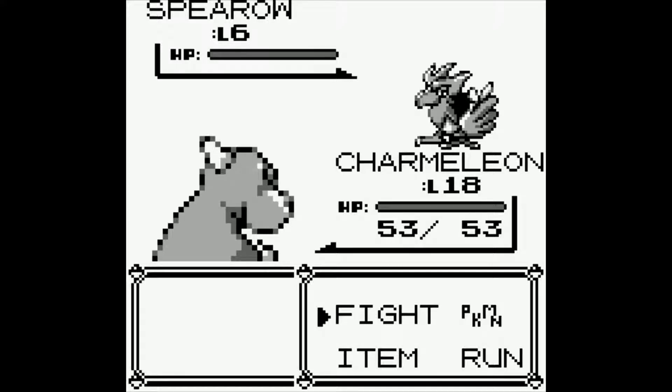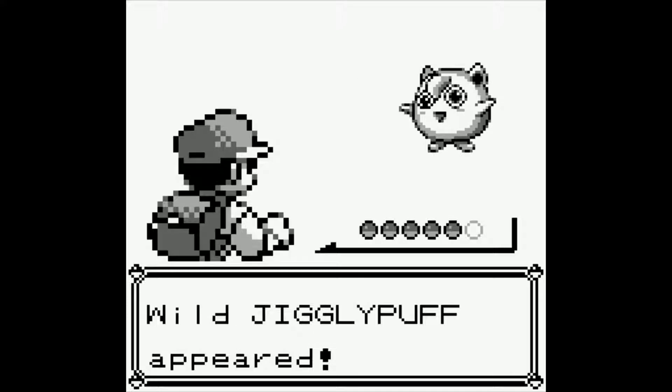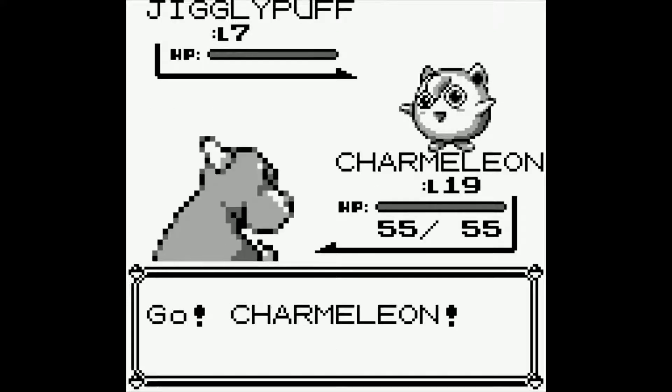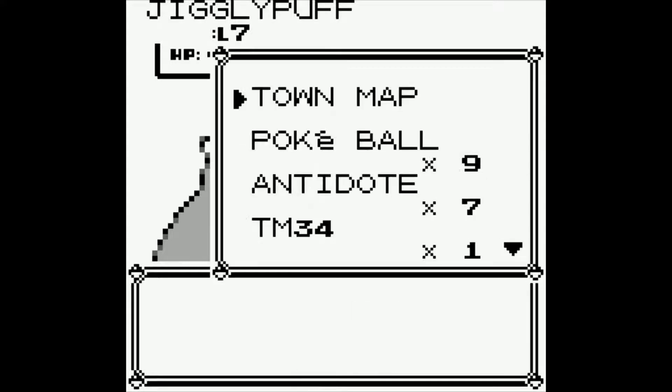So I'm going to skip ahead to when I actually encounter a Jigglypuff. Alright guys, so this is about my 12th encounter, and I was finally able to run into a Jigglypuff. And it happens to be level 7 — like I said, they will show up at levels 3, 5, and 7 on Route 3. So I'm going to go ahead and chuck a Pokéball at it.